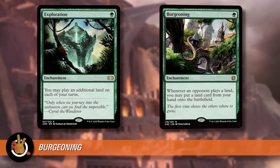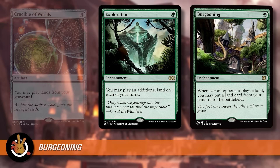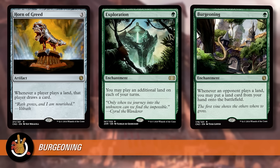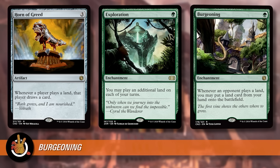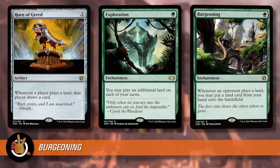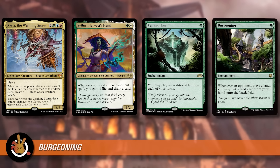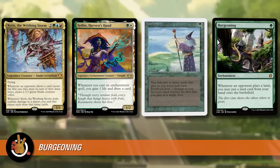What I like about Exploration more than Burgeoning is that Burgeoning requires the lands to be in your hand. The way you really utilize multiple land drops is usually by playing lands out of your graveyard with Crucible of Worlds and Ramunap Excavator — and Burgeoning doesn't give you additional land drops in that sense. Exploration is probably better in a wider variety of decks, including landfall decks, whereas Burgeoning might be better in a card-draw deck, a wheel deck, or an enchantress deck where you're holding 12 to 15 cards.